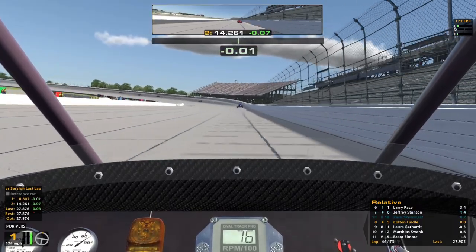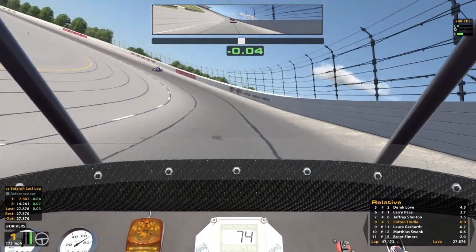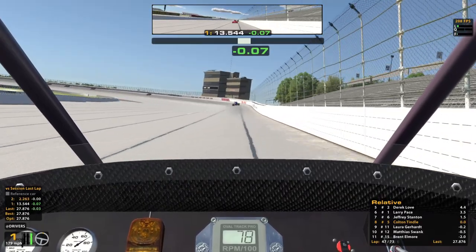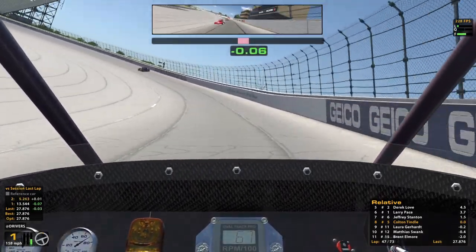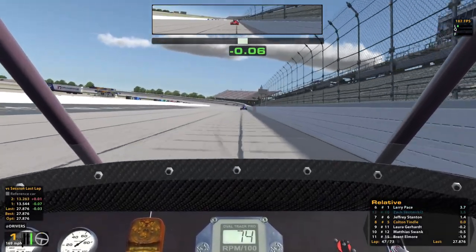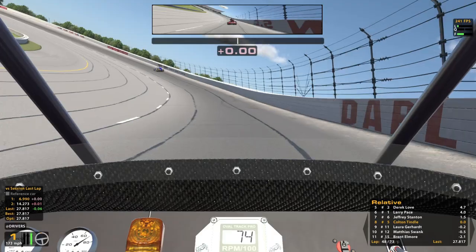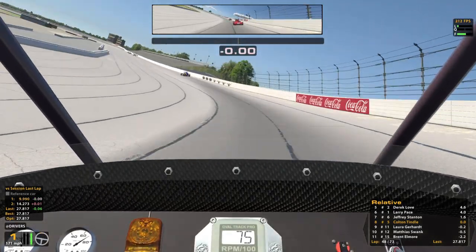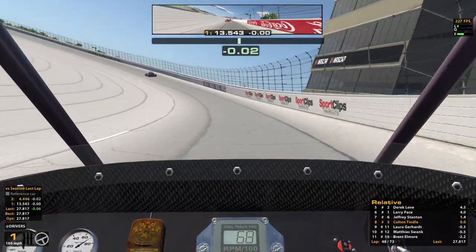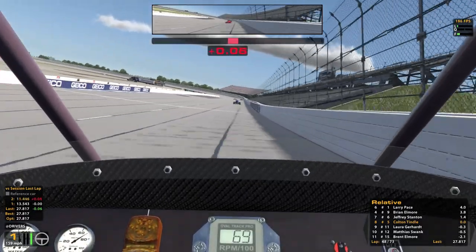Moving it real close to the wall gives us some good speed there. That lap was at 27.9. Still lots of laps to go. But Laura has caught up yet again — she's definitely faster. It's pretty tough to pass. I think she's having some trouble in turn two as well — it's getting kind of tight on her maybe. Speaking of tight, just experienced it there.